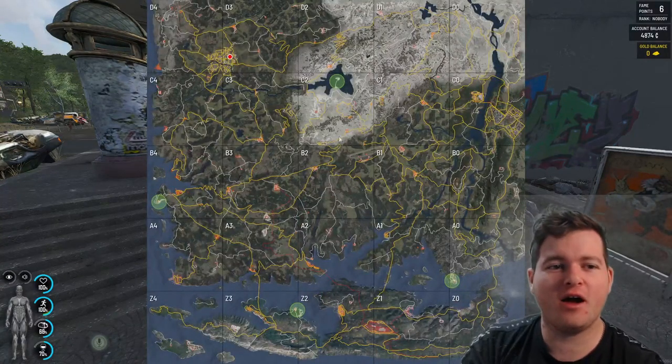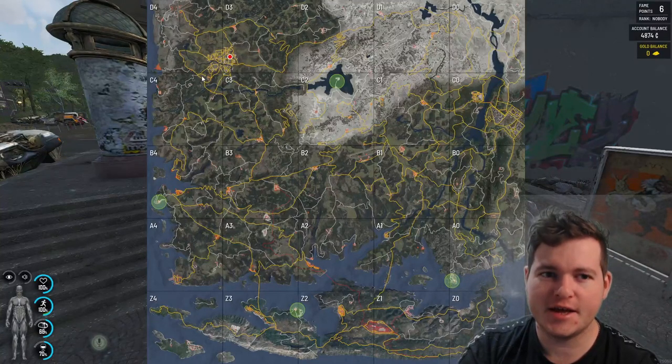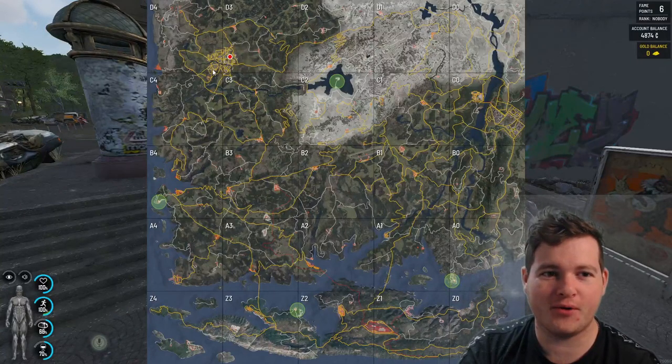So if I bring up the map here, you can see I am in the top left of the map in Sambador City. This is the easiest and quickest place to get a compound bow and ballista bow.